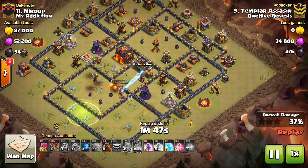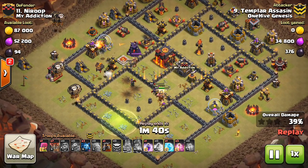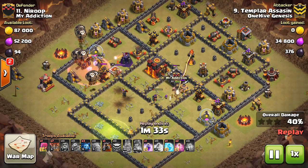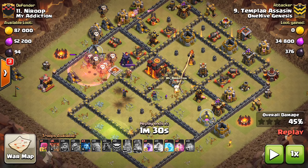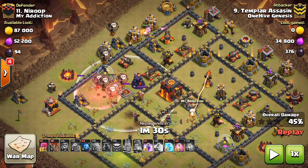He takes out the CC troops right here, and this is pretty much the part of the base that's left up. He starts from the left. Would have liked to see the balloons deployed before the Hounds, just to give them a little bit of a head start. The loons come through — that's his main group. The first balloons he deploys are the ones that are going to end up cutting across the base. They're already right in by the King Altar. Those are the balloons that get first priority on spells.